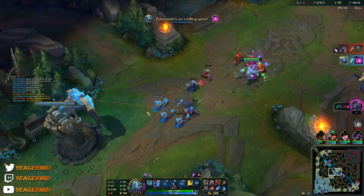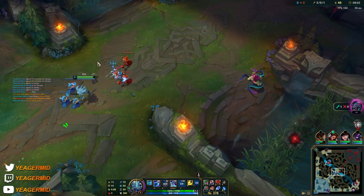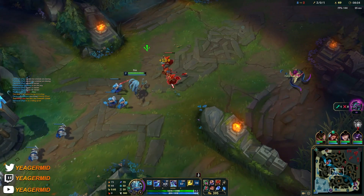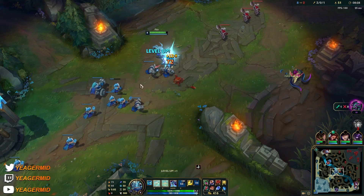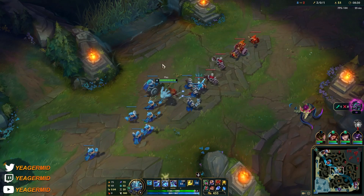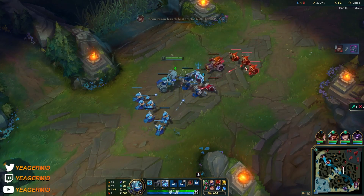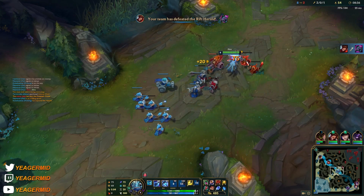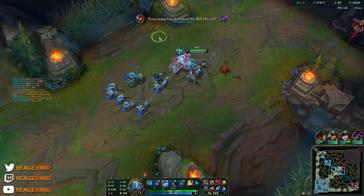Once again, that same combo: Q through the minions and throw out your ultimate at the same time. It is almost impossible to see — you have to predict it, you cannot see it coming through. Especially if you use it in close range, it's impossible to react to. They would have to know in advance that you're going to use it in order to dodge — that's how fast it comes out if you use it properly.